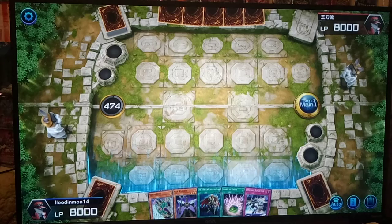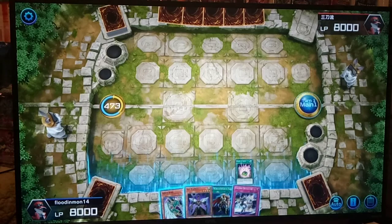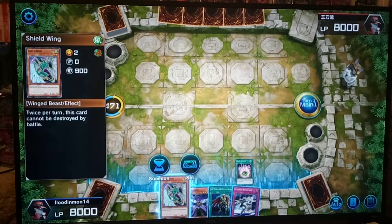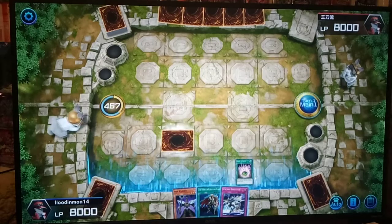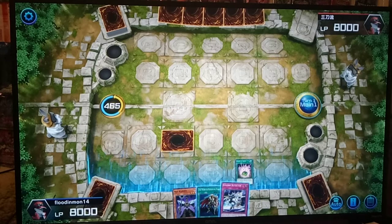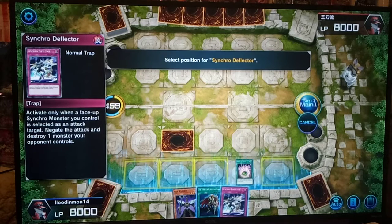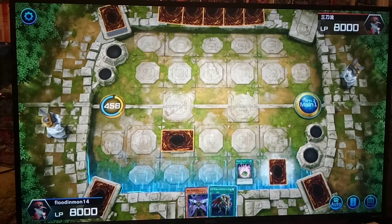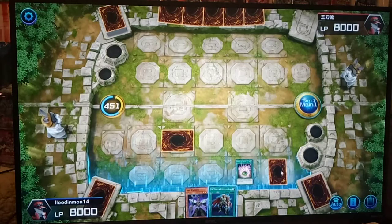Shard of Greed can let us draw two cards eventually, but we have to be lucky. Shieldwing — twice per turn can't be destroyed in battle — that sounds like a pretty good first turn move. Let's set that. Hopefully he doesn't have something to negate my Shieldwing right away. We'll go ahead and set this as bait over here. We can't use Deflector right now, but maybe if he has MST, he'll go after this.